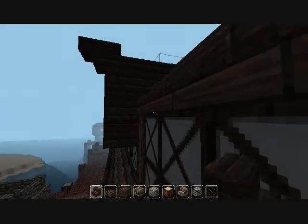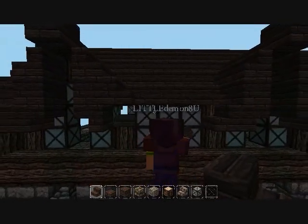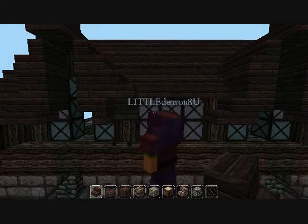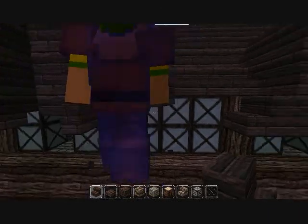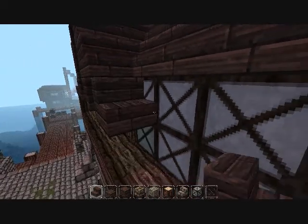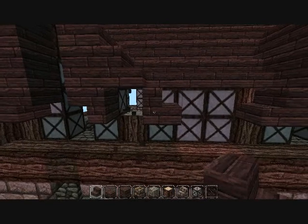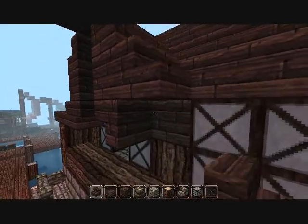One thing though — the blocks back here, right there, bother me. Because it's supposed to match the roof. I did that wrong, didn't I? Yes, indeed. Well, what we could do is do that, and then what if we do that? No, that doesn't look pointy enough. Well, that's supposed to look pointy — it's gothic-y.